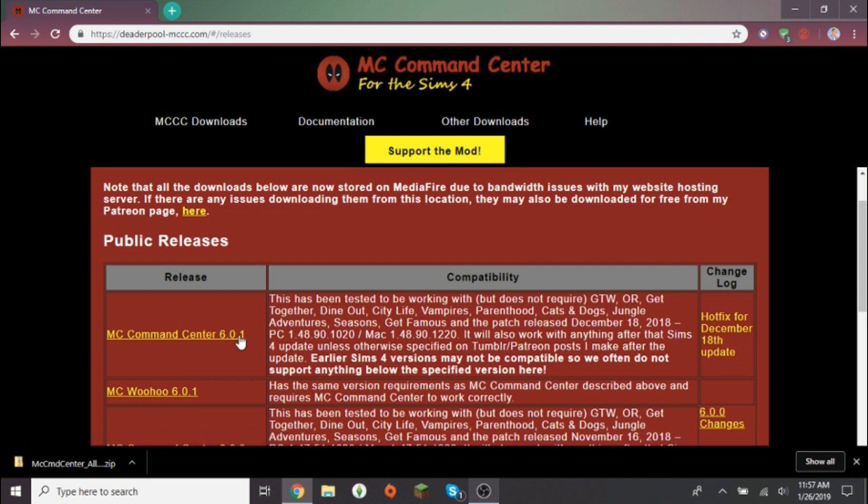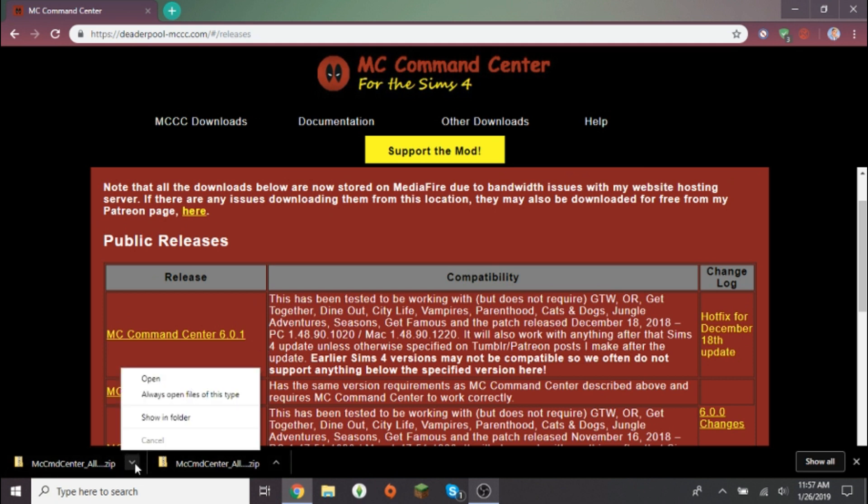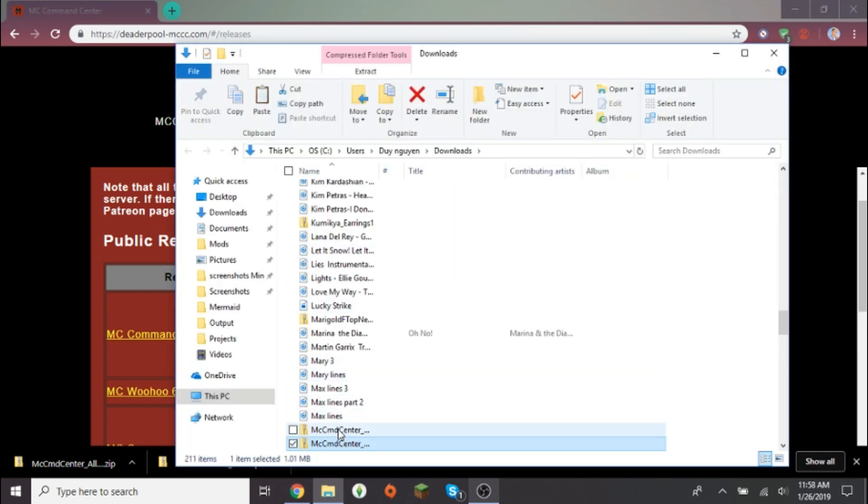I already downloaded it and it appeared in my downloads. Basically just click the download link and then check the lower tab. I have Windows, so if you have a Mac it'll probably be different, sorry. Once it's fully downloaded, click 'Show in Folder.'